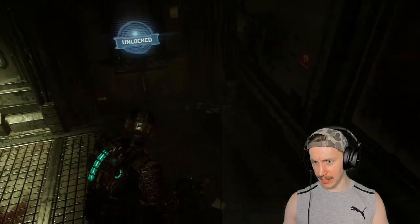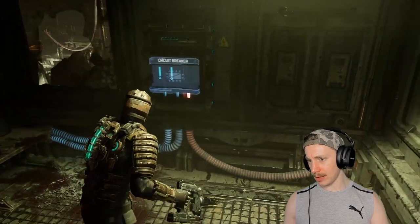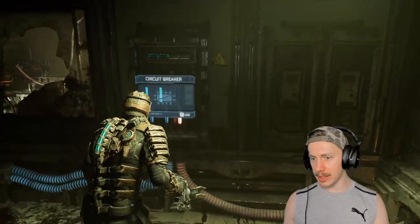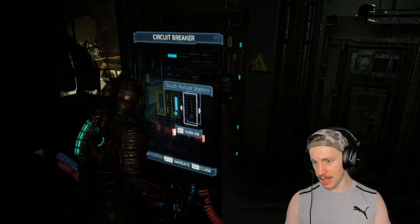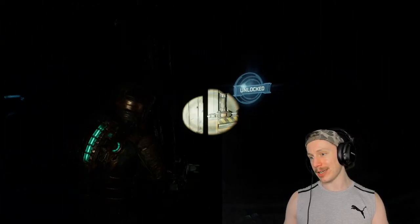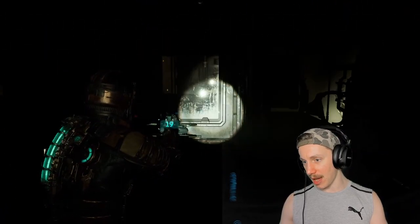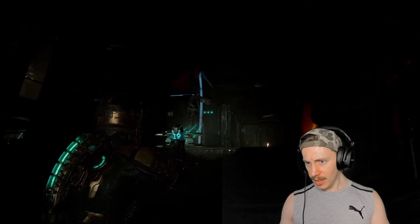Maybe I was literally just supposed to activate that. So there was actually something in here. I don't think that there was anything worth having in here, but there is a circuit breaker, which leads to life support and lighting. Hopefully we can disable the lighting and not the life support. Let's turn off the lights — that's fine by me. And we'll enable the refuel station, because there's one thing I don't like in video games every single time, and that's dealing with time limits. Time limits always bother me.